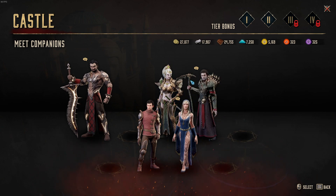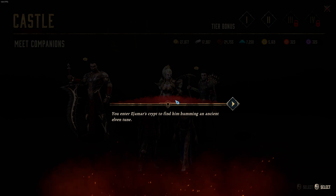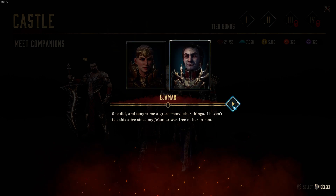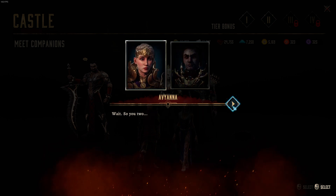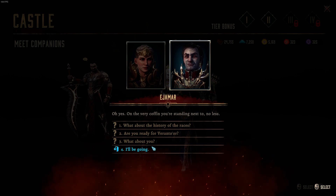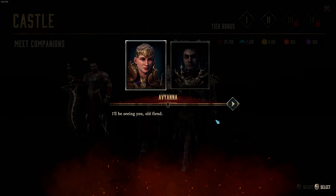You enter Edgemar's crypt to find him humming an ancient elven tune. You keep talking until you exhaust all their dialogue, I think. 'Pretty song — did Ormuriel teach you this?' 'She did and taught me a great many other things. I haven't felt this alive since my Jainar was free of her prison.' 'Wait, so you two...' 'Oh yes, on the very coffin you're standing next to, no less.' I'll be seeing you, old fiend.